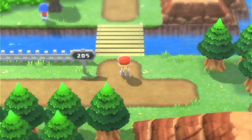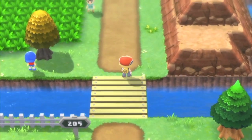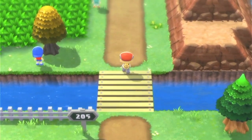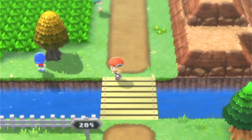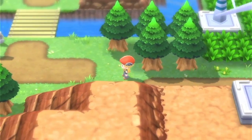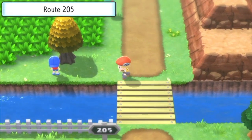Hello y'all, Jacob Duffney here and you are watching the Pokemon Brilliant Diamond walkthrough. Today we will be heading more north. In the last episode you saw us take on Team Galactic at the Valley Windworks. Now we're all level 205 and above.